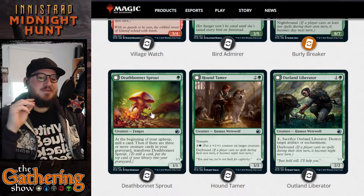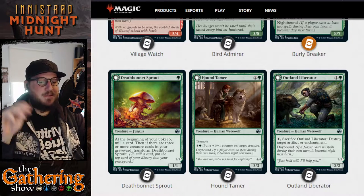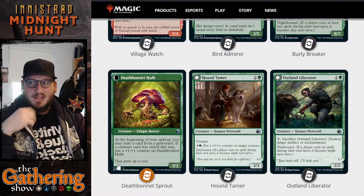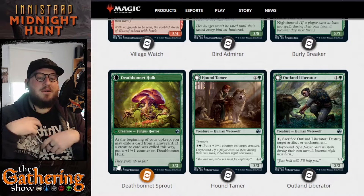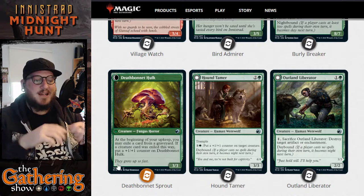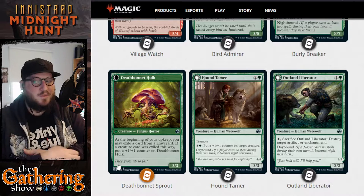The next card is Death Bonnet Sprout. For 1 green, you get a 1/1 Fungus. At the beginning of your upkeep, mill a card. If there are 3 or more creature cards in your graveyard, transform Death Bonnet Sprout. It becomes Death Bonnet Hulk — a big mushroom boy. At the beginning of your upkeep, you may exile a card from your graveyard. If a creature card was exiled this way, put a 1/1 counter on Death Bonnet Hulk. Like the oozes from Ikoria, exiling creatures from graveyards makes Death Bonnet Hulk 1/1 more powerful.